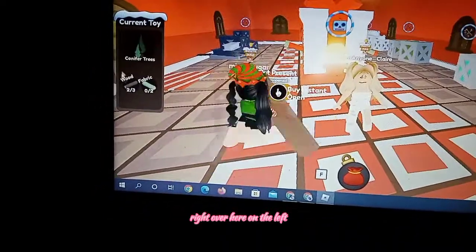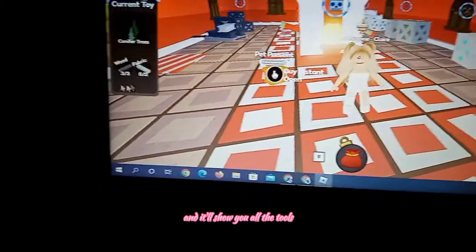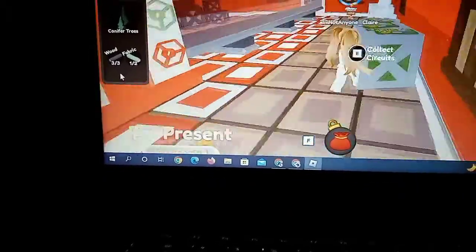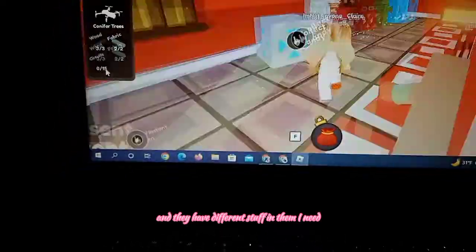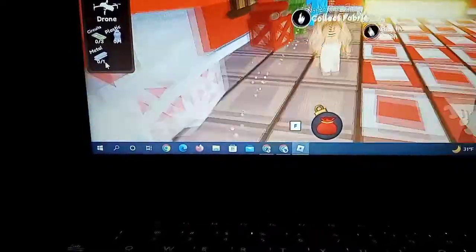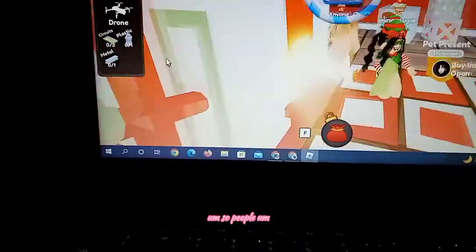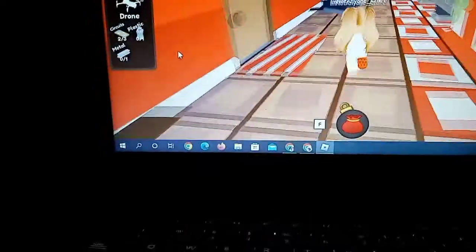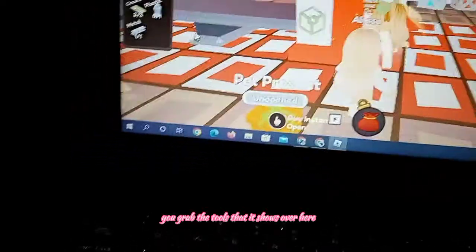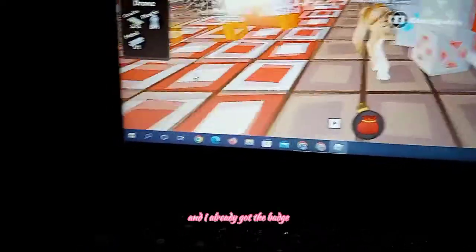So right over here on the left, it'll show you a toy to make, and it'll show you all the tools you need to make that toy. There are all these crates and they have different stuff in them. It just changed — it was a tree, but now it's a drone. Everyone's working on the same toy. You grab the tools that it shows over here — I just brought the metal over, and I already got the badge.